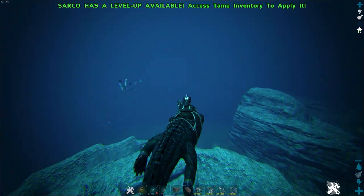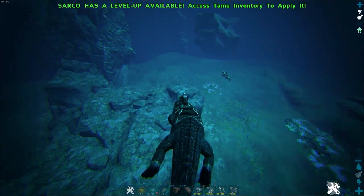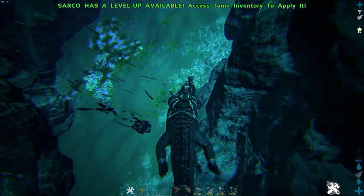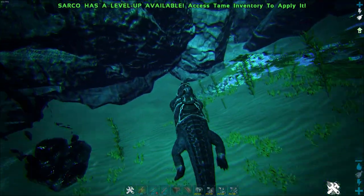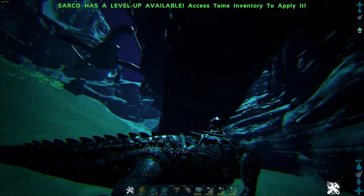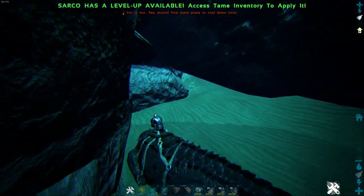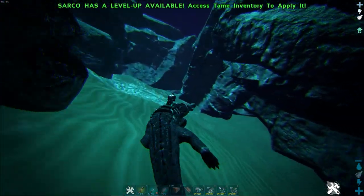I'm on a Sarco — you can also use an Ichthy for that strategy since you need a quick swimmer. For the deep ocean I would recommend a Sarco since it's a little bit tankier. We already have two Plesiosaurs behind us. The first strategy I recommend is to find a cave on The Island — I'll link the caves in the video description — and just try to lure the Plesiosaur into the cave. Some caves don't have a big enough entrance; I think this one is one where the Plesio can't enter.